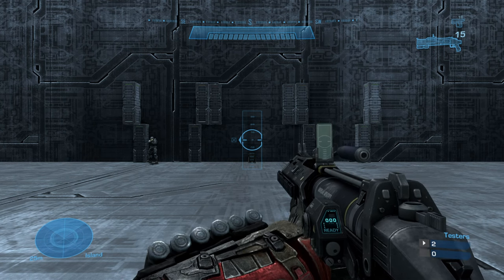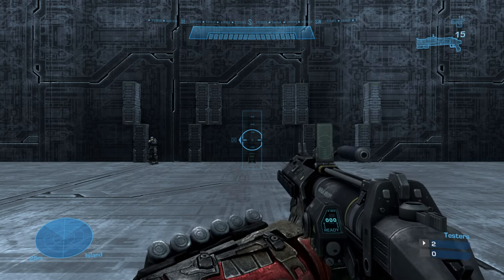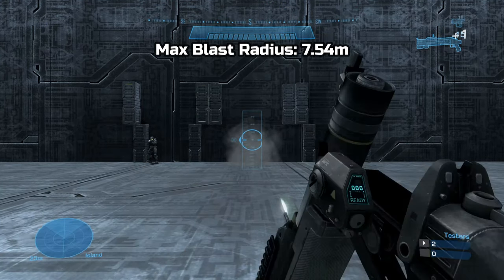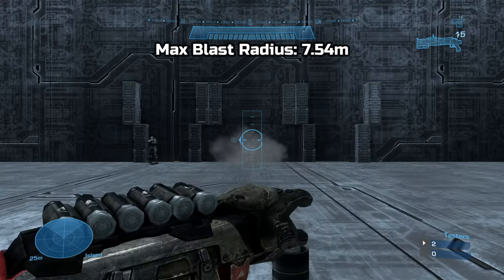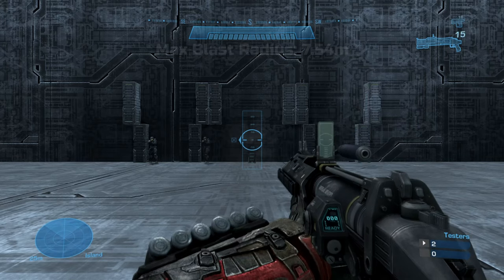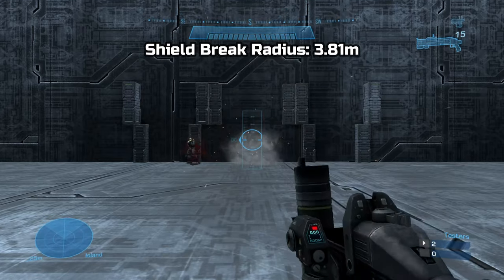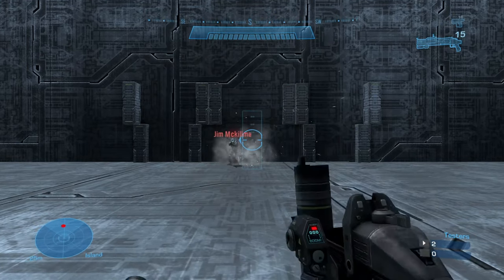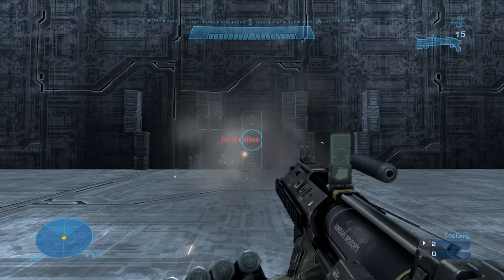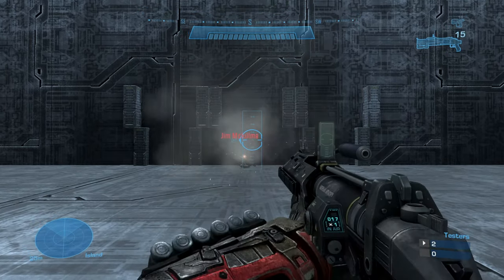As for the blast radius results, the values I got were interesting. Starting with the standard firing mode by just pressing the trigger, the full blast radius I got was around 7.54 meters. The shield break radius was around 3.81 meters. As for the kill radius, this is where I scratch my head a bit. As you can see, Jim didn't die despite the grenade visibly magnetizing towards him. This means if you just press the trigger, you have to land a direct hit for an instant kill.